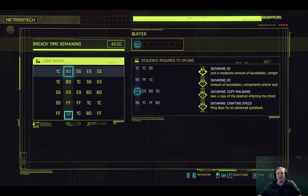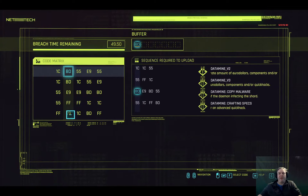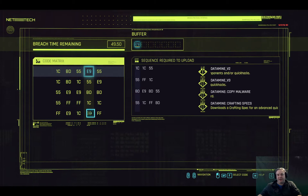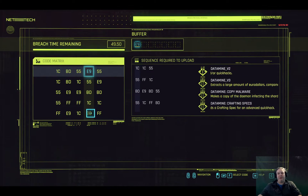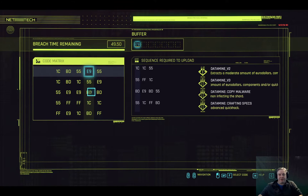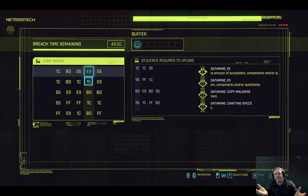Further on, we could come into trouble. So if we take the E9 at the bottom, the next code we want is BD. So we go BD, E9, BD. But now we need a 55 and we need to go up — and sure enough, there it is. There's a 55. So that's our first sequence done.